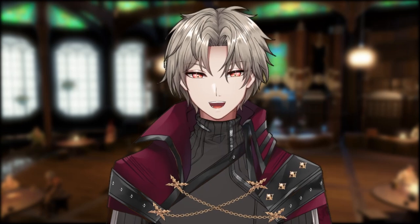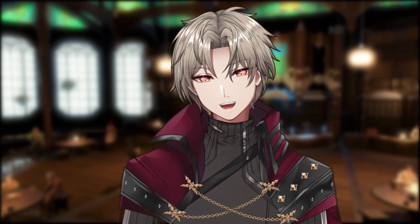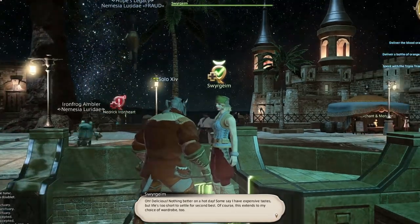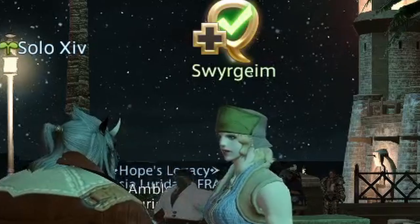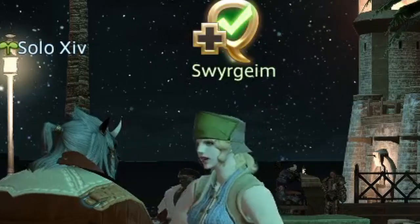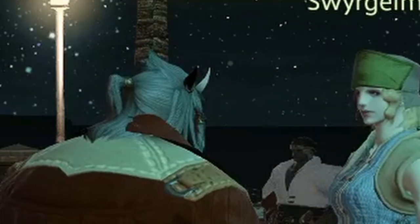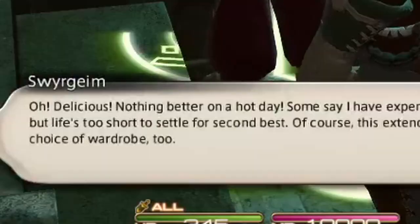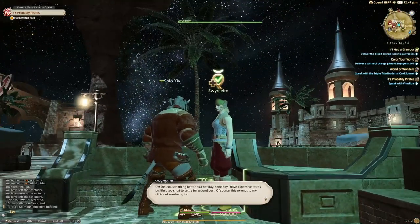First off, I'll quickly show you how to unlock glamour. If you already know and just want to skip to the drip, I've got the whole video chaptered out. Do you have glamour unlocked? If not, talk to Swergium — kind of like Swagium — near the Waking Sands. She's got the quest to unlock glamour and dyes. Just don't spill the orange juice on the way back to her. So she just wants you to get her some orange juice? Nothing better on a hot day.